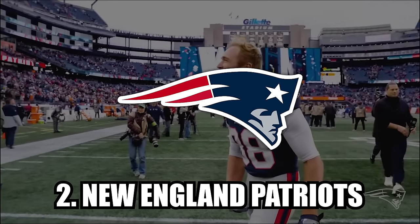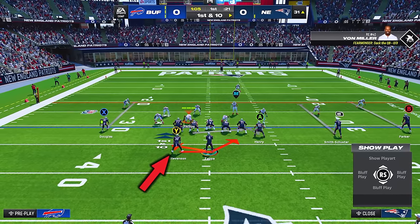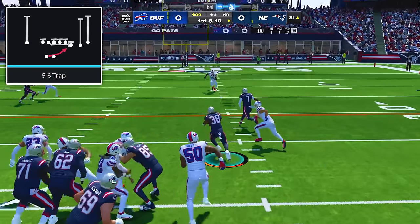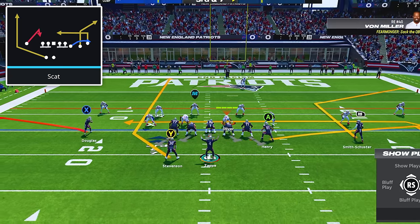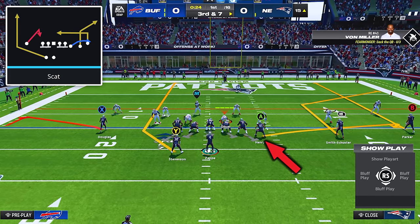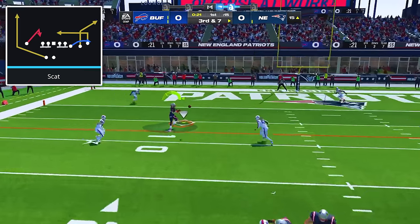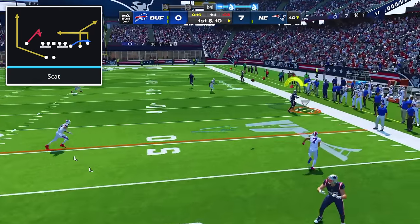Now at number two is the Patriots playbook. Start in the formation Gun Why Off Trips Pats, and make sure you're on a hash with your running back on the short side of the field. Establish your run game with the play 5-6 trap, and make sure you don't hold the sprint button until after crossing the line of scrimmage, which will give your pulling guard time to make his block. For passing against zone coverage, come out in the play scat. The adjustments are to put your solo receiver on a flat, put your running back on a streak, put your tight end on a flat, and put your outside receiver on a streak. After the snap, the first read is the running back on the streak, which can get wide open after the flat route pulls defenders outside. Then read your flood concept on the wide side and throw to whichever player the defense doesn't guard.